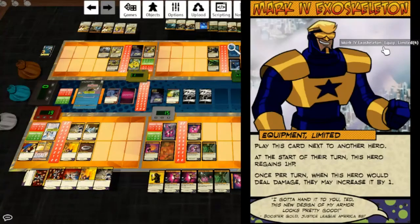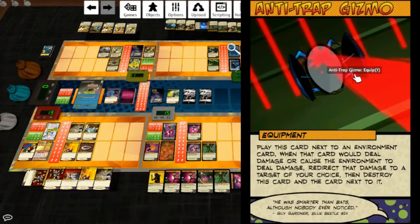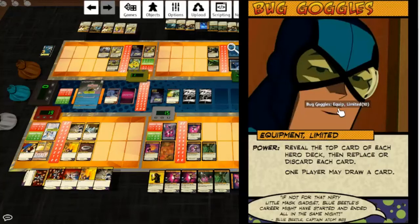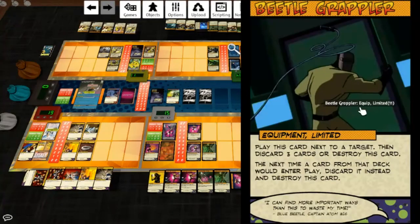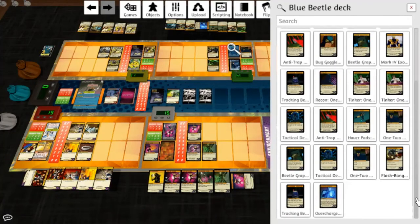Mark IV Exoskeleton: play this card next to another hero; at the start of their turn, this hero regains one HP; once per turn, when this hero would deal damage, they may increase it by one. Tinker: reveal cards on top of a hero deck until three equipment cards are revealed, put one in that player's hand and shuffle all others back; if there's a copy of Overcharge in your trash, you may put it into play. Anti-Trap Gizmo: play this card next to an environment card; when that card would deal damage, redirect that damage to a target of your choice, then destroy this card and the card next to it. Bug Goggles gives the power: reveal the top card of each hero deck, then replace or discard each card, one player may draw a card. Beetle Grappler: play next to a target, discard three cards or destroy this card; the next time a card from that deck would enter play, discard it instead and destroy this card. Tracking Beacon: when a non-hero target enters play, reduce damage dealt by that target by one until start of your next turn; power is draw three cards, destroy this card.